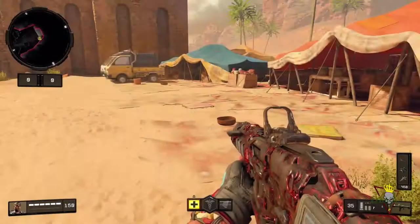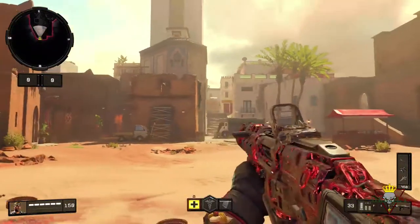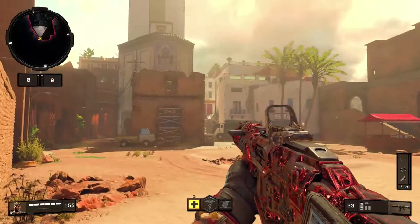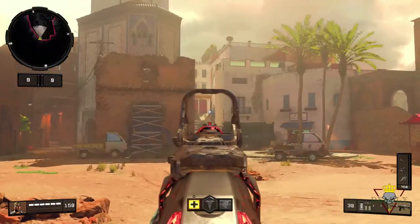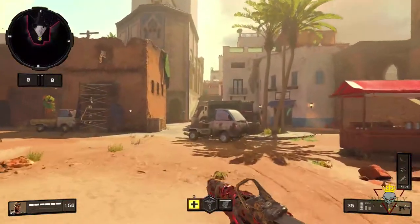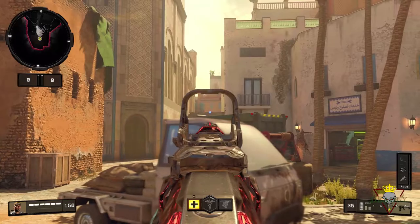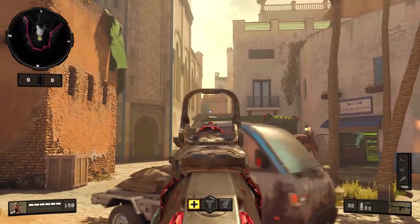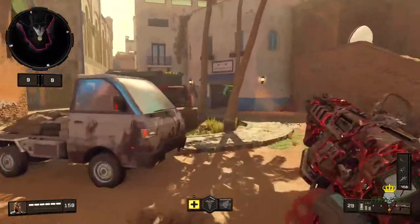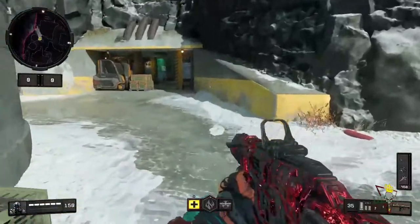Moving on to the map Morocco. If you sit way back in the back, you can kill people up there for easy long shots. Or you can move towards the left and get those people around that corner — those are going to be some easy long shots, especially in hardcore. You can also push up to this van for a little more cover and kill anybody up there for those long shots. That's really the only spot on Morocco I can find.